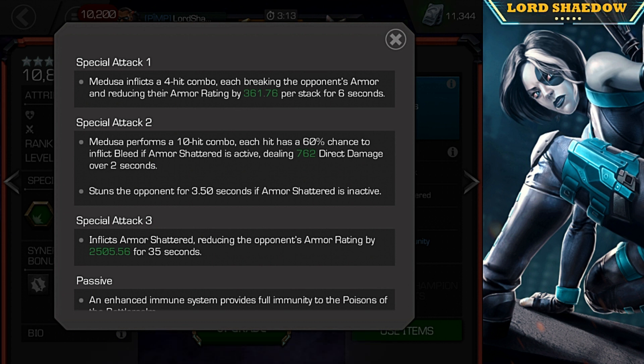Remember that you need six armor breaks in order to put up an armor shatter. So if you have that Karnak synergy, all you have to do is hit a heavy, hit another heavy, and then fire off a special one, and you've got armor shatter. Without the synergy, you have to build up your armor breaks — do a medium, medium, and then fire off that special one. You can still do it, just have to do it a little differently if you don't have the synergy.